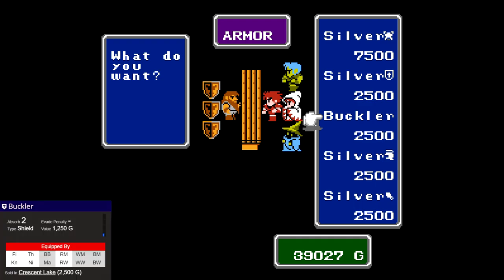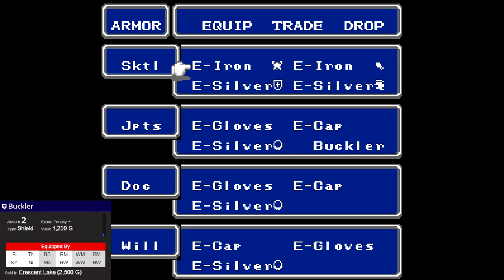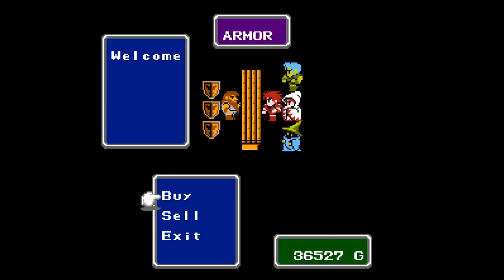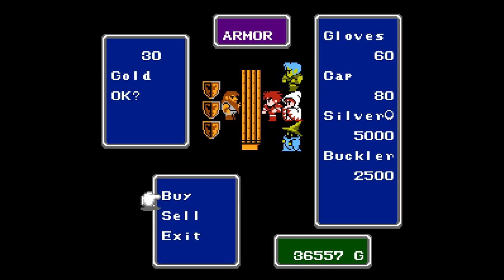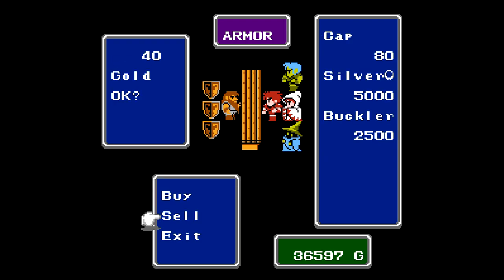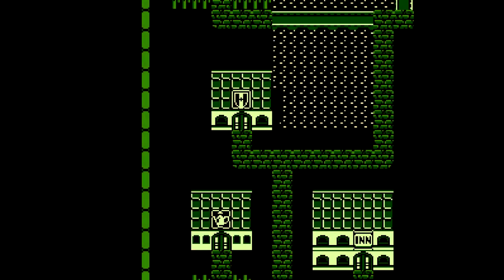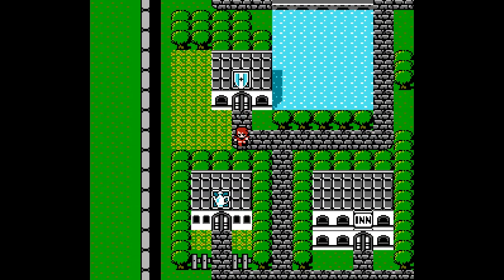Something we do want is the buckler — the buckler is the only shield the thief can use, so we're going to go ahead and put that on. It's going to give me two more absorb, and that's helpful because we need to have six available slots in inventory for armor. I can sell my cap and gloves for my thief and end up with zero evade penalty. That leaves two slots there, and then we need to sell our gloves on both of our mages — we lose one point of absorb each.